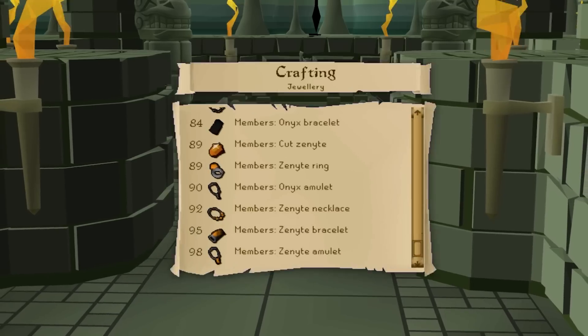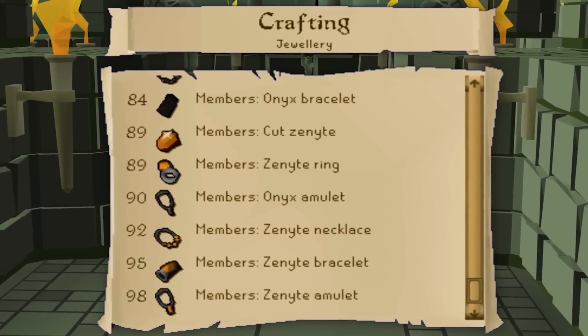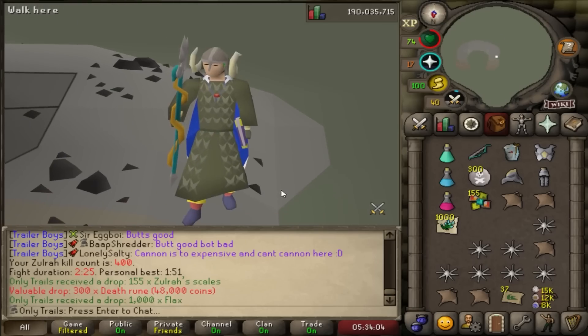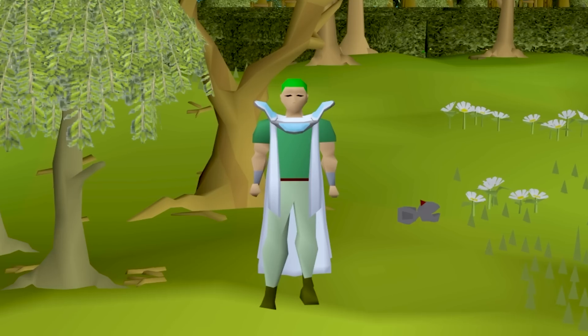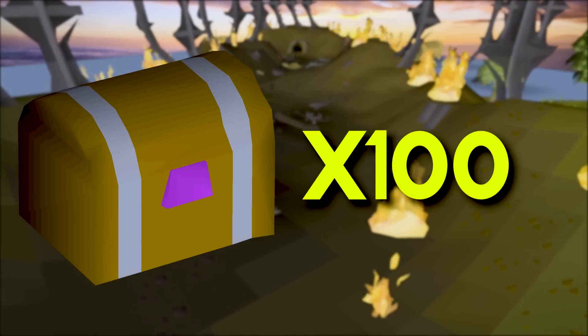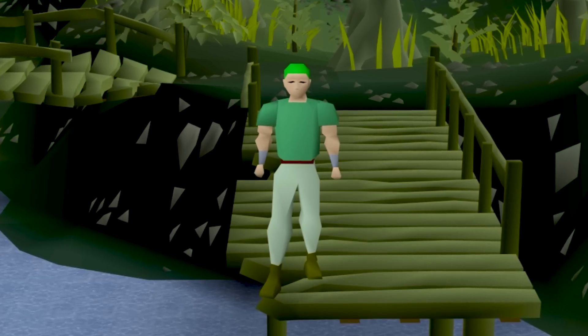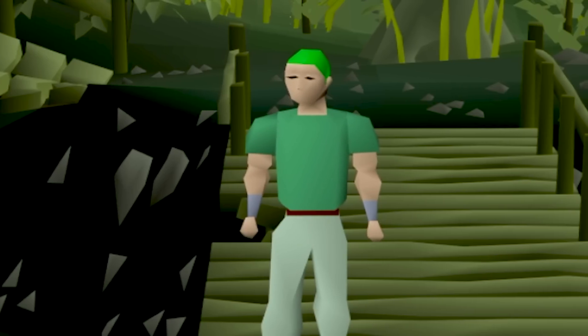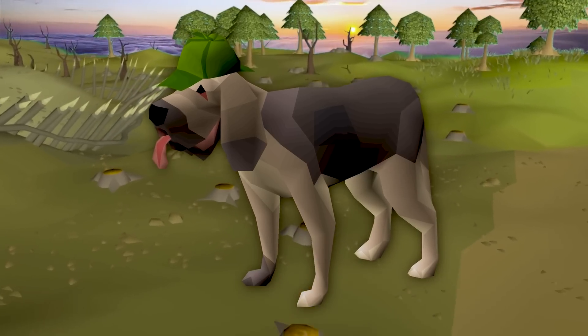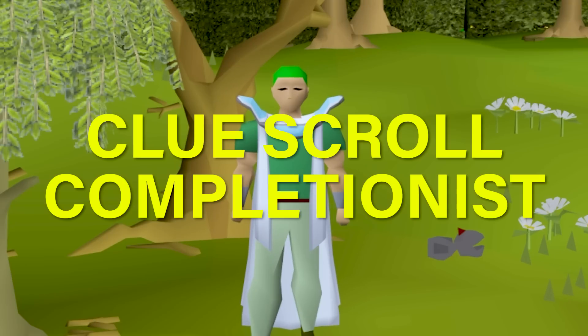The Zenite Shard, component of the best jewelry in the game, and almost a must-have to kill Zulrah — the boss I went 400 dry on in the other episode. Today we take a Slayer journey, stacking up a hundred hard clues for the next episode and opening any other clues we get along the way, because our endgame goal is completing every single clue scroll collection log item and getting the Bloodhound pet. Welcome to the Clue Scroll Completionist.